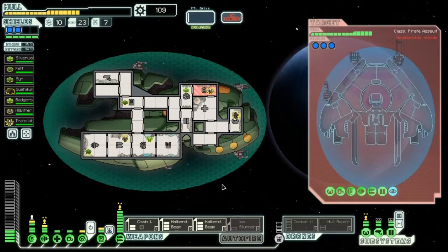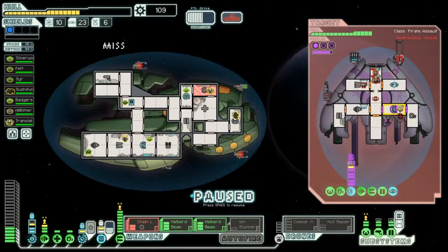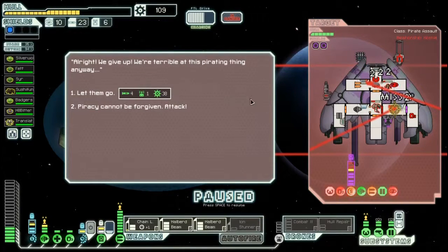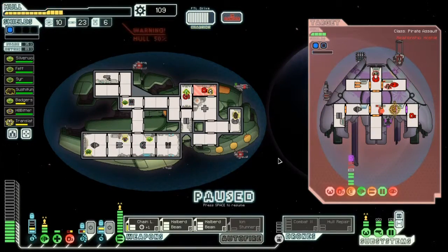I should have upgraded my hacking — that's what I should have done. That was a quick cloak. Let's send the hacking over to the shield. He's got lots of shields too, so we're going to start hacking and wait for him to get down a good bit. They're down to one now — let's fire the laser. They're down. This halberd beam, let's go for the oxygen. We're not gonna surrender. Yikes, that hurt — chain laser, wait.